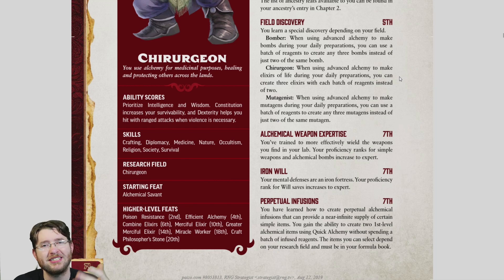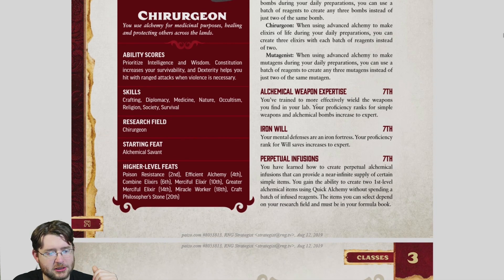For the Chirurgeon, you can use Advanced Alchemy to create three Elixirs of Life per batch instead of two — the same idea as the Bomber upgrade. Since elixirs of life are your main healing potions, getting more of them is solid, even if it's only elixirs. For the Mutagenist, you can get any three mutagens instead of two of the same, giving you variety for daily preparation. The Medic version is about as good as it can be for what you can do with it, unfortunately.